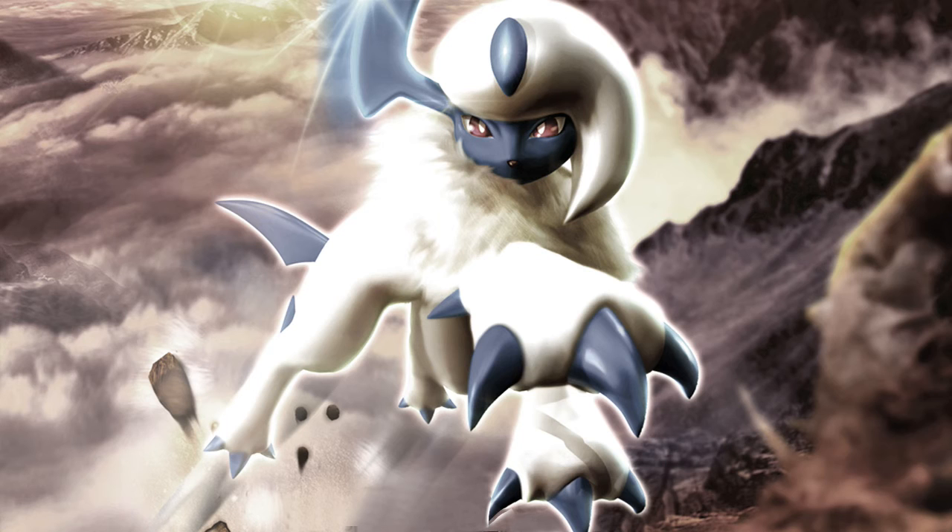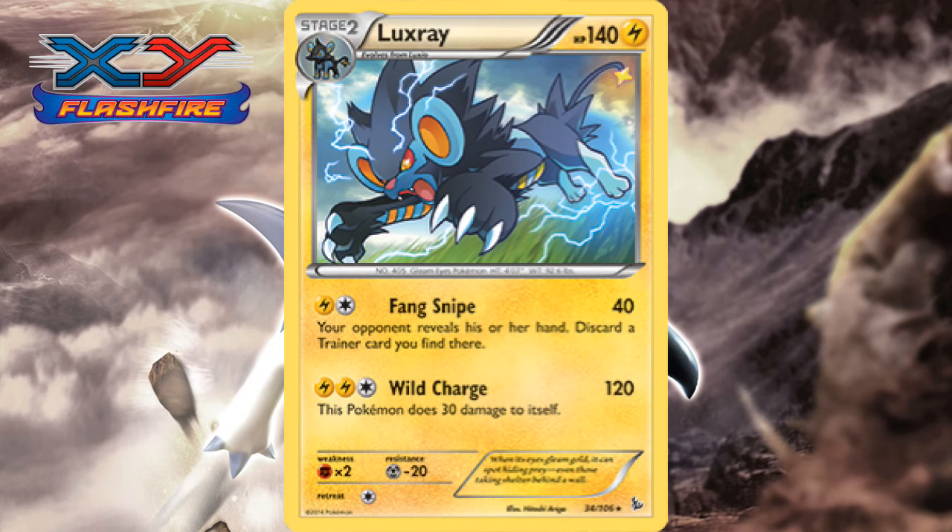Despite getting more than 1 print, 6th Gen was just as bad. Flash Fire Luxray has decent stats, but both attacks leave much to be desired. Fang Snipe is a bit unique, letting you choose to discard a trainer card in your opponent's hand, but the damage is low and it costs 2 energies — it kept it in check. Wild Charge was pitiful if you consider Black and White Zekrom was a basic Pokemon and still around. That Zekrom puts this card to shame.